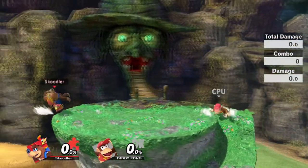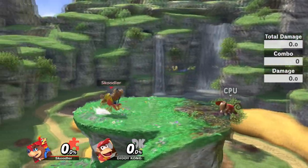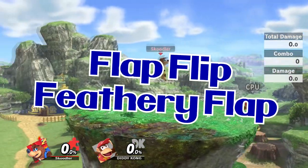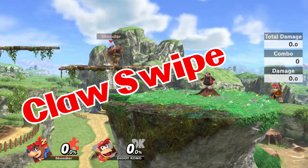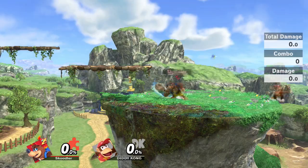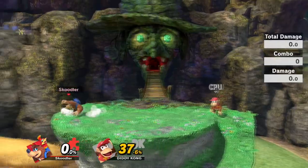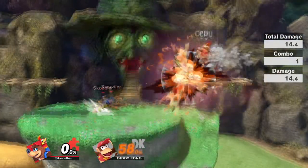His dash is Talon Trot. His jumps are based off a Flap Flip and Feathery Flap. His neutral attack is Claw Swipe — the animation is a bit different than the actual games but looks pretty nice. His flurry attack is Rat-a-Tat Rap, along with his dash attack being the Forward Roll. This is the same move as DK but pretty nice and useful for this character.